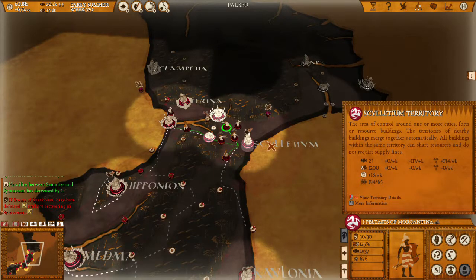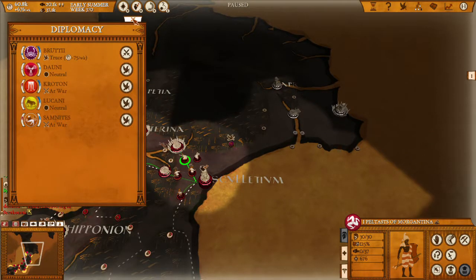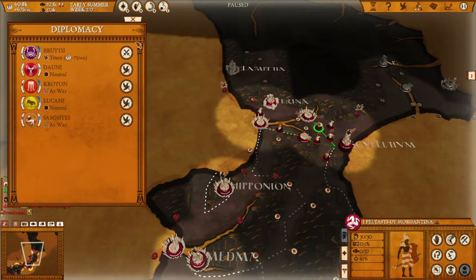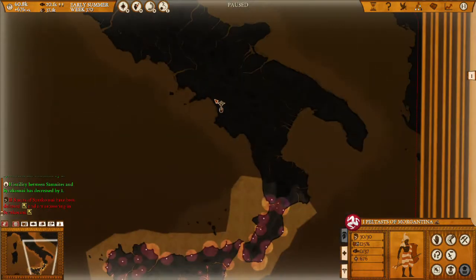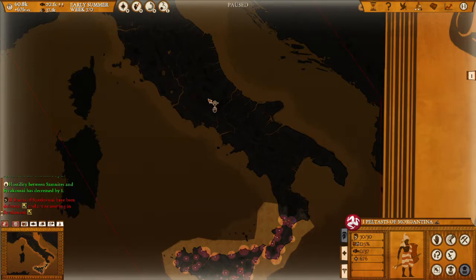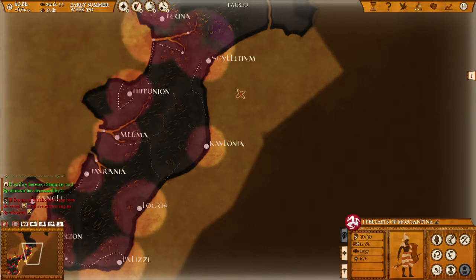Hello guys and welcome back for yet another episode of Let's Play Hegemony 3: Clash of the Ancients at Syracuse. Last time we finally defeated Locris and reached Dauni, who are neutral to us, so we don't need to worry about them right now. Our enemies are Croton and the Samnites, and considering they have 14 cities, they've probably taken out Rome or something.